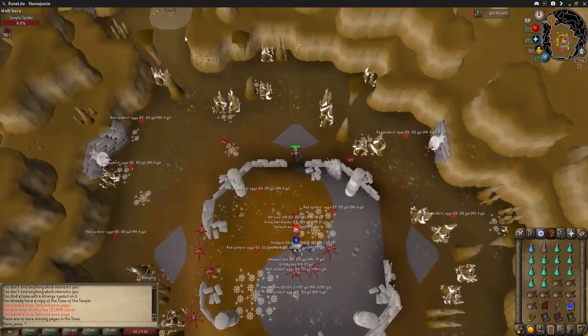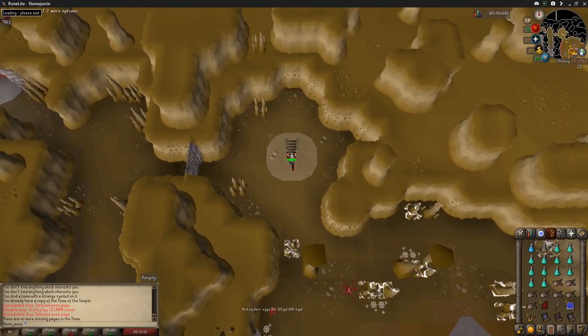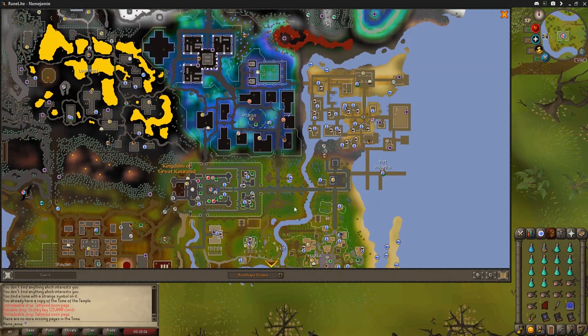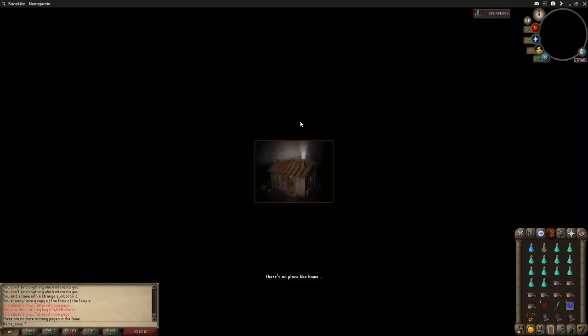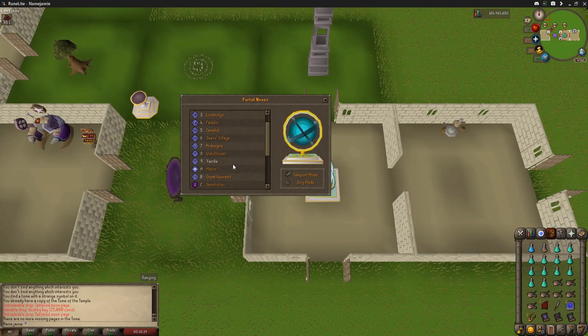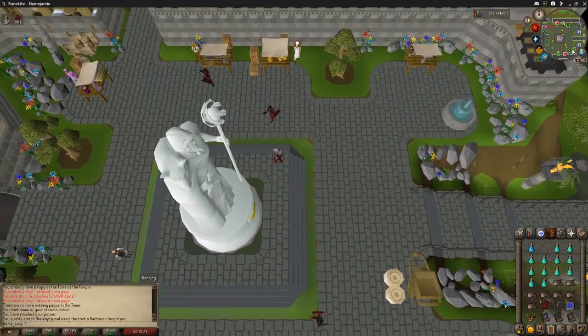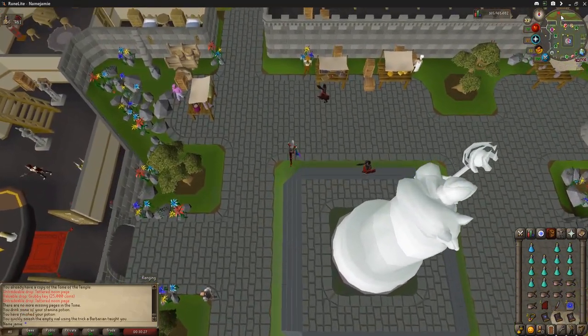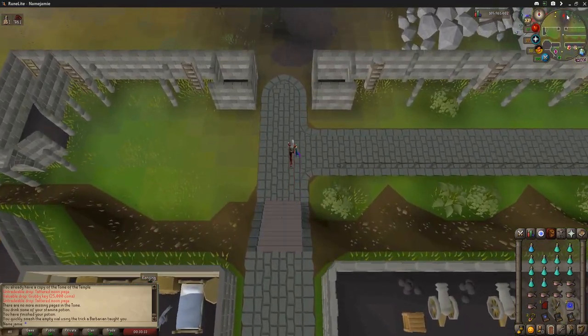When that happens, leave this dungeon. If you don't have a Great Kourend teleport you're going to have to run all the way up to the Archaes library along this route. If you do have the teleport, go ahead and use it now — we're going to be very close to the Archaes house and just run north after the teleport. Drink another stamina potion if you need it and continue running north.